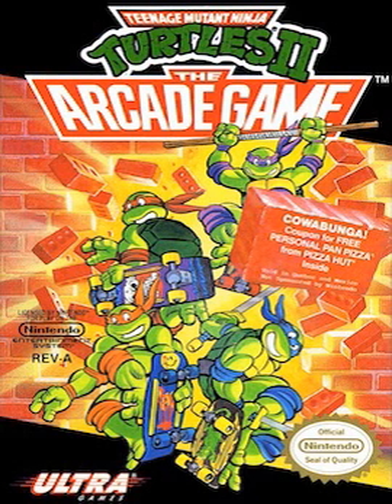The NES port also appeared in Nintendo's PlayChoice 10 arcade system. The NES version featured notable product placement advertising Pizza Hut logos. The rear cover of the instruction manual provided a coupon for one free personal pan pizza at the restaurant, with an expiration date of December 31, 1991.